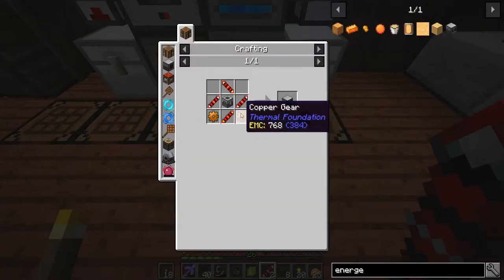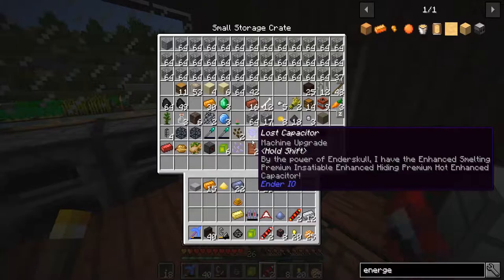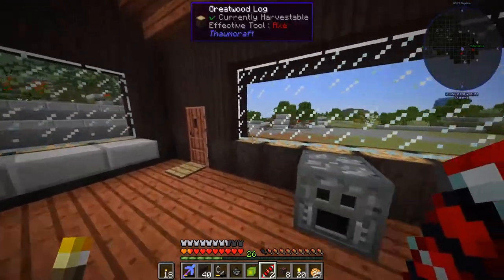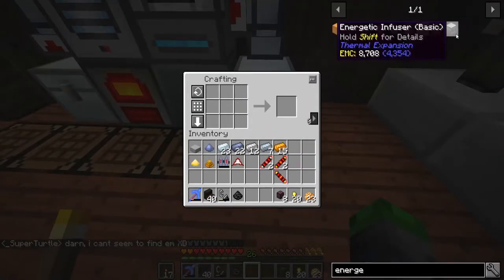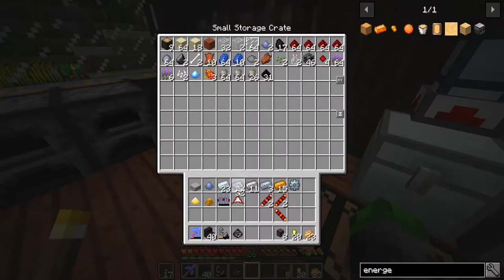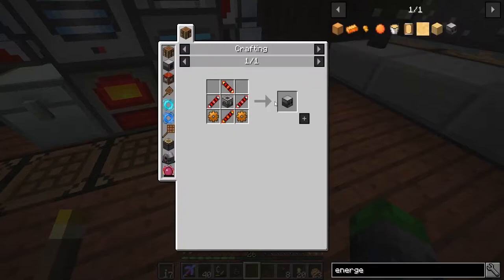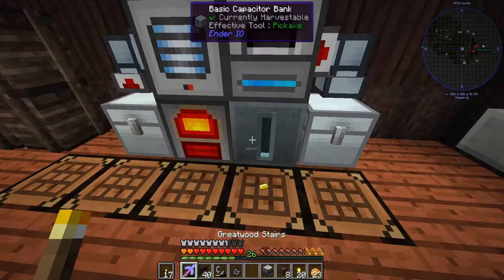Boom shaka-laka! Now we need to make some tin — oh, we might not have enough tin left. Only three tin, no tin. Let's go get some tin, be right back. Alright, I've got all that we need for this bad boy. We need glass — lying is over. We need two copper gears, and we can make them. Energetic infuser, we are good to go!